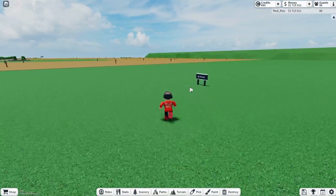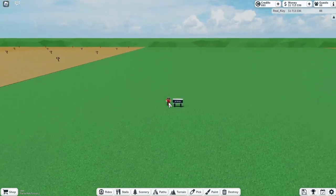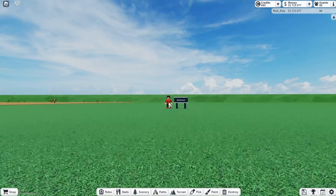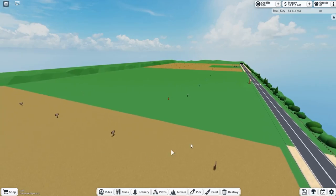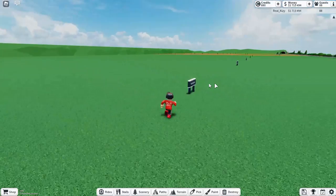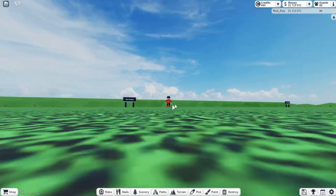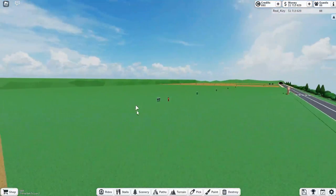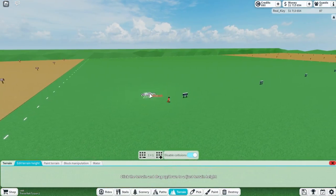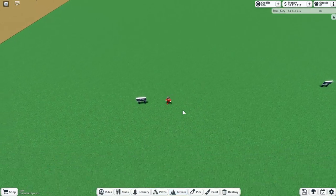First, this is the no terrain. A lot of people just have a huge flat park and literally don't put any terrain. Don't do that — even if it's supposed to look kind of flat, don't just do one flat level of terrain like this. Make sure you do a little bit of ups and downs at least.